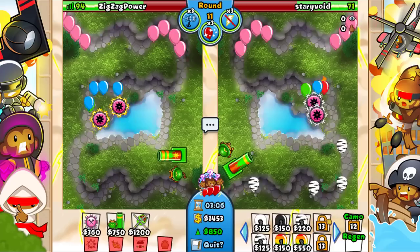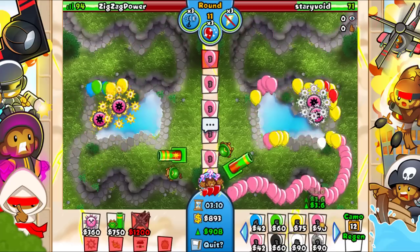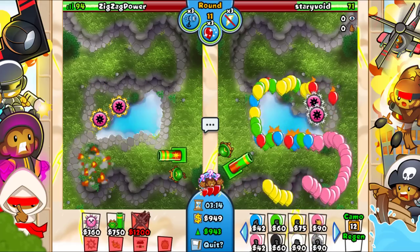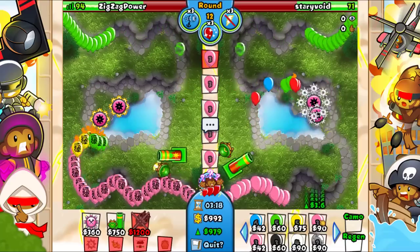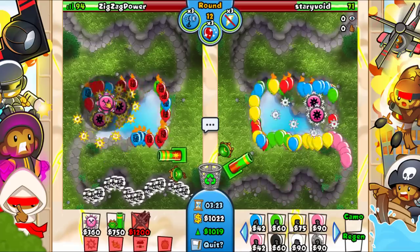We can always sell one of these and ability, so that's pretty good - let's keep on ecoing. I can always sell if needed. They're ecoing as well - nice. Now we're both just focused on eco.